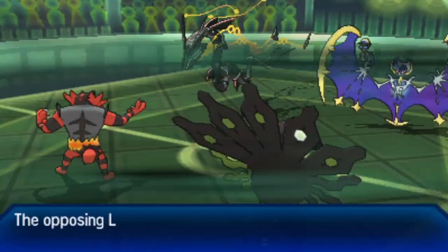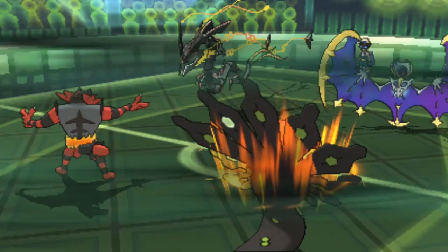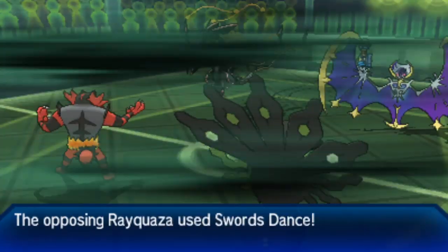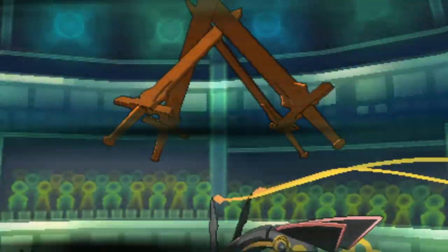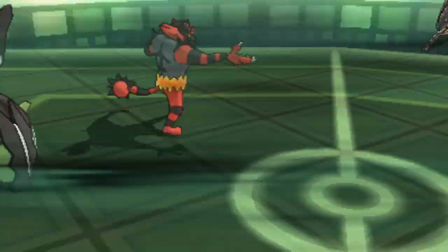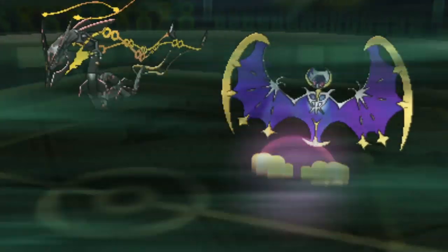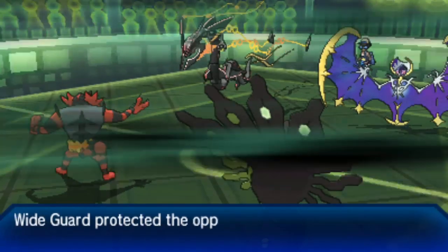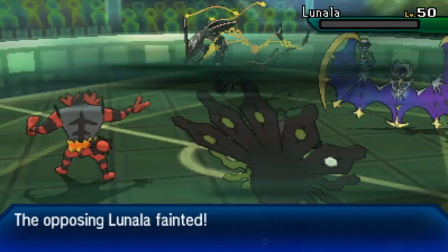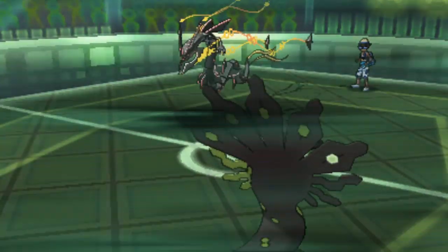Incineroar's U-turn is blocked by Lunala's Protect. Another Coil from Zygarde brings it to attack, defense, and accuracy plus three. Stew's double Intimidate can keep Rayquaza in check, but he must get rid of Lunala before using Thousand Arrows effectively. Incineroar pivots out and finally takes down Lunala on Hectic's side — a huge play removing Trick Room and Wide Guard support from the field.